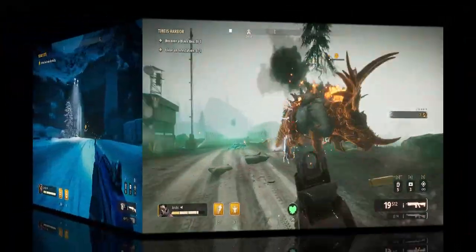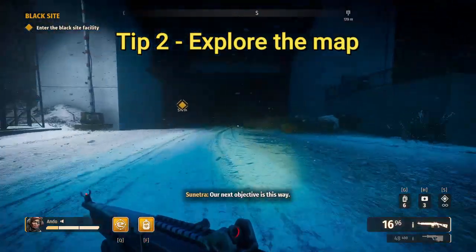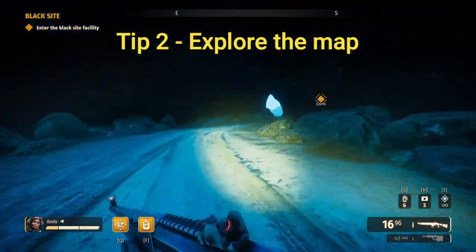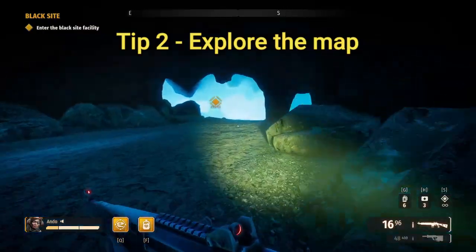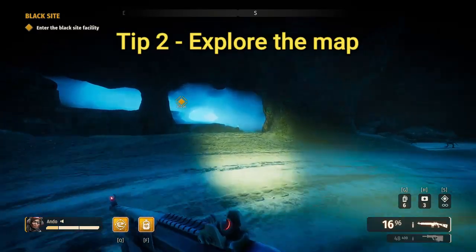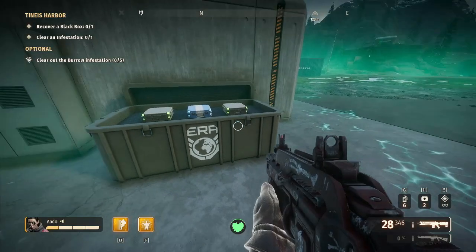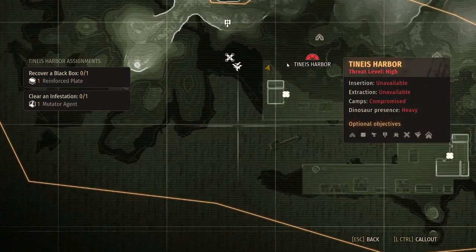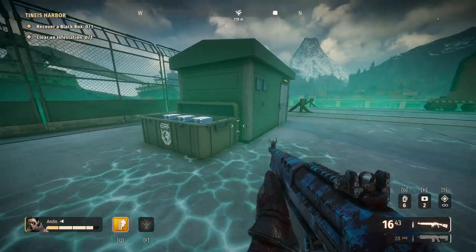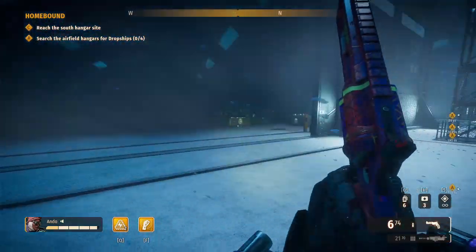Tip number two: explore the map. There is a huge benefit in understanding the map — where the shortcut caves are and, more importantly, where you can find ammo and equipment, as it is literally everywhere if you know where to look. This will save you wasting a supply spot on them and let you take a more damage-focused approach. Also, when resupplying, always make sure to reload your weapons and heal yourself prior to picking up the equipment and ammo.